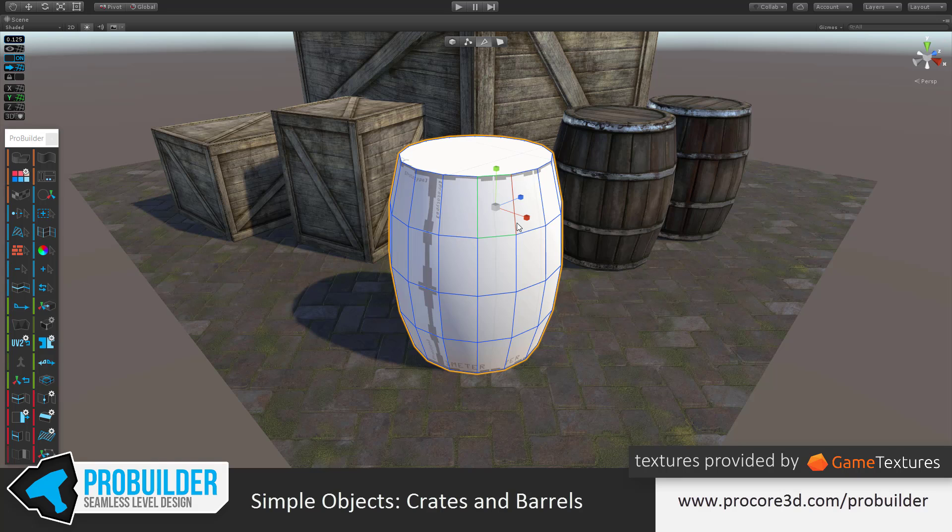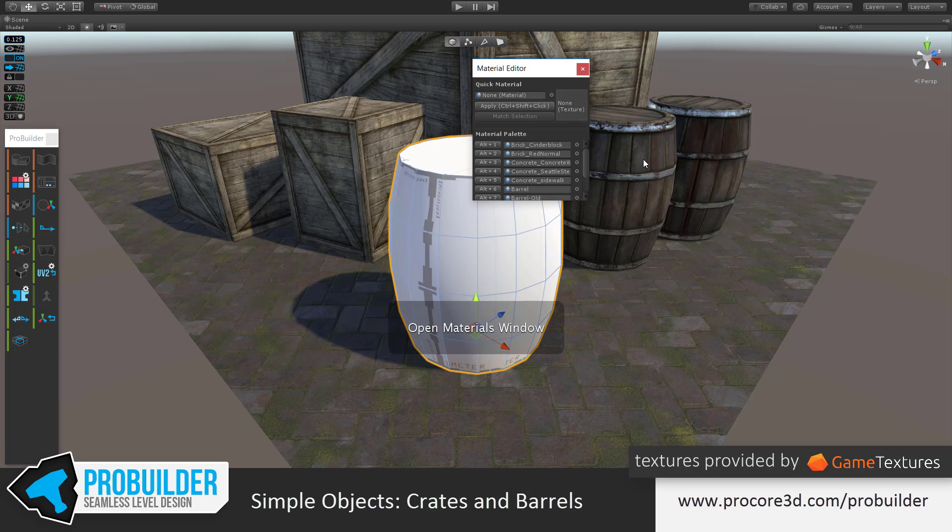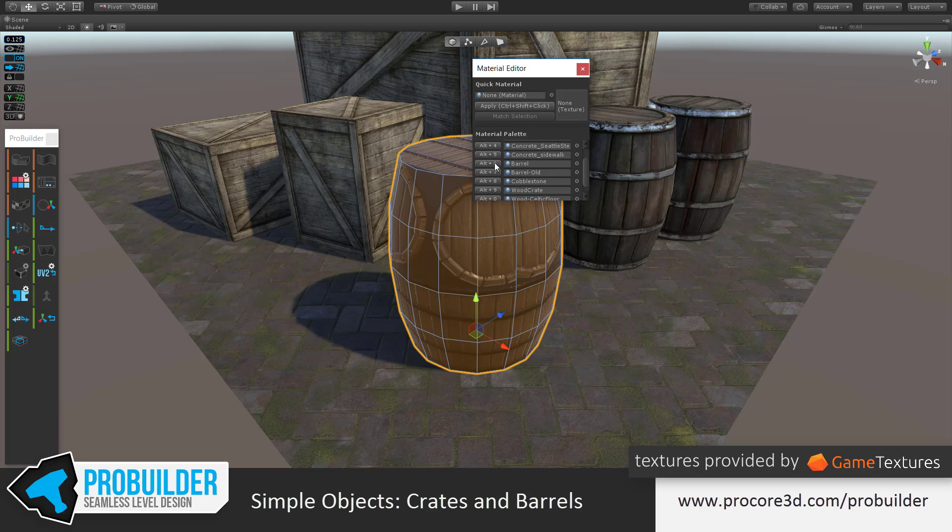Now let's move ahead to making this actually look like a barrel with the texture. I already have this barrel texture in my material editor — I have two: Regular Barrel and Barrel Old. I'm going to apply the old one to make it look a bit different. I can click the Apply button — as noted it says Alt-6, so I could hit Alt-6 on the keyboard. I can use that shortcut to apply any number of materials depending on whichever is set.